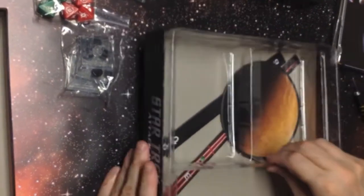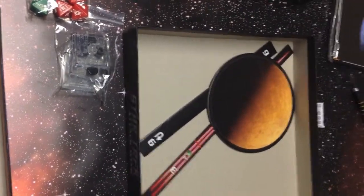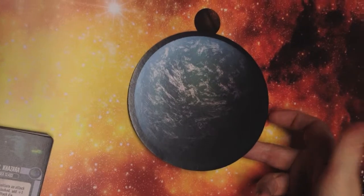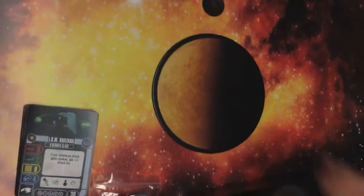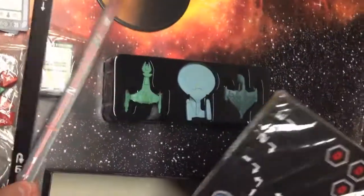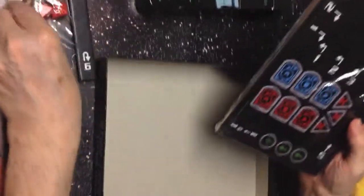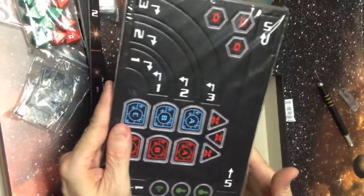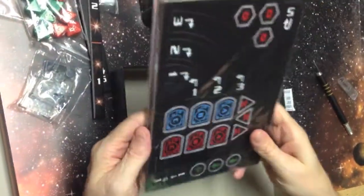I like that they included planets and things like that — that's going to go really well on this map. That looks like a water world — it really does look great on there. And these look like your maneuver gauges. One might be for shooting too — those look like phaser fire, photon fire. That was key to X-Wing: everything you needed came in the box, and it looks like they've carried that over.